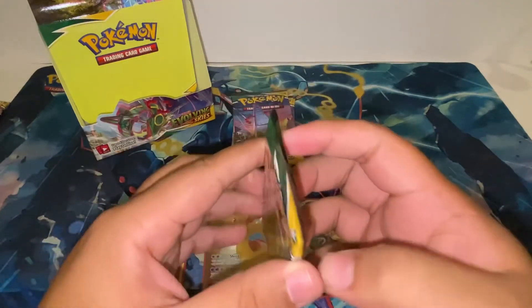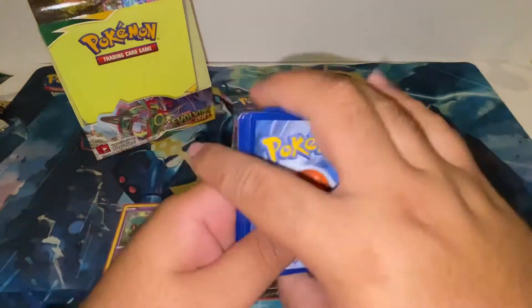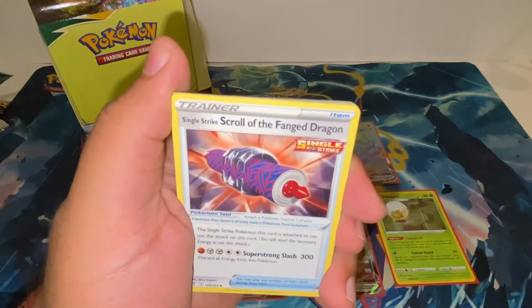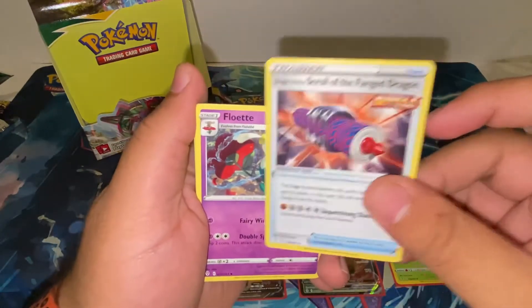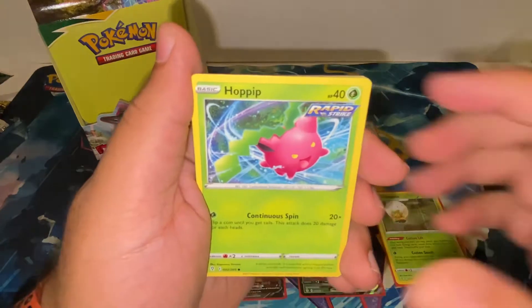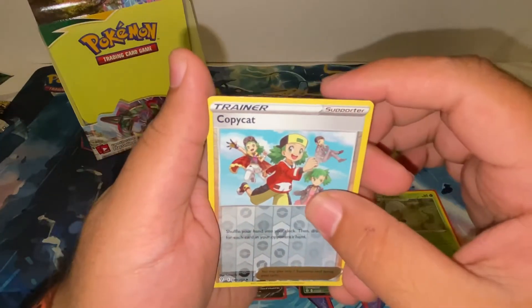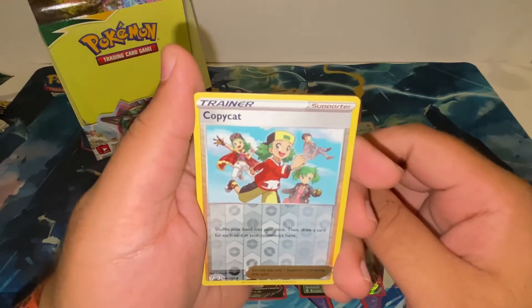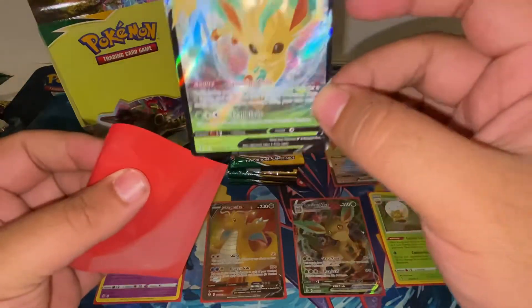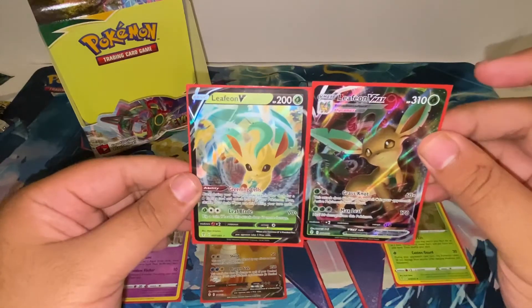I feel a lot calmer now that we pulled a secret rare — looks like my info was correct. I believe there's still a chance we could get another one though. Next pack: Scroll, Floette, Oddish, Tentacool, Hoppip, Dino, Marill, Wobbuffet, reverse Copycat — and another one right off the bat: a Leafeon V! We pulled both the Leafeon V and the Leafeon VMAX from the same box. That looks great!